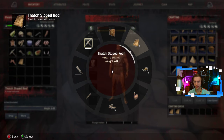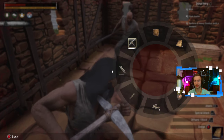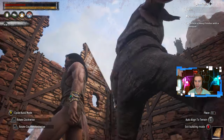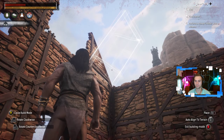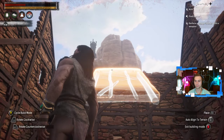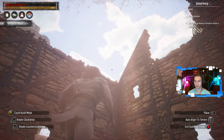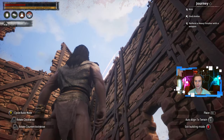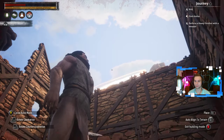I keep getting the damage animation, which is weird. Am I poisoned or something? Feet stats. I don't know. That's not letting me place it properly.